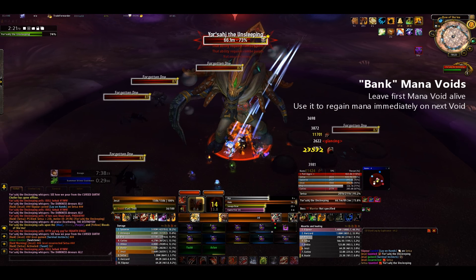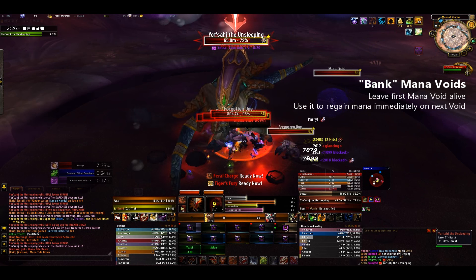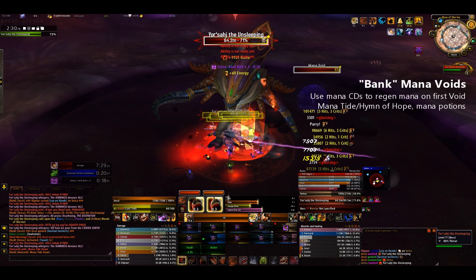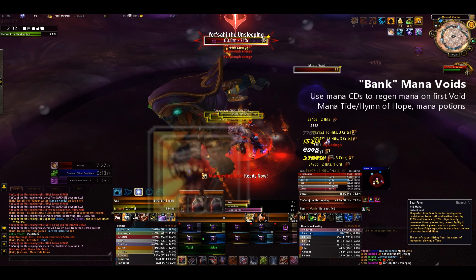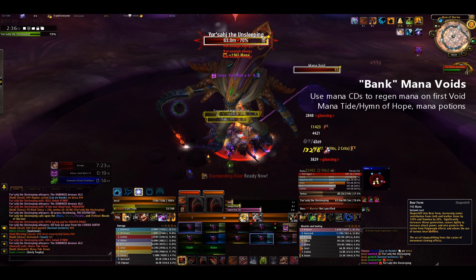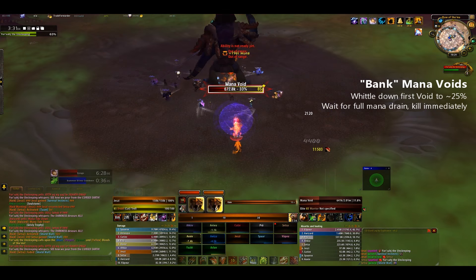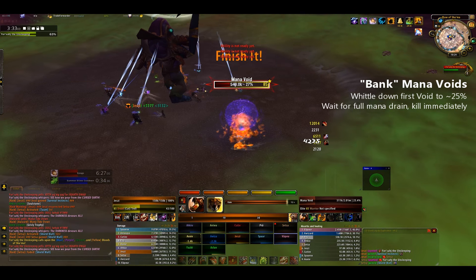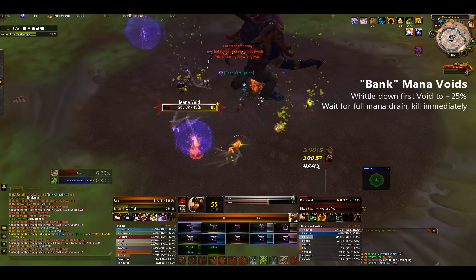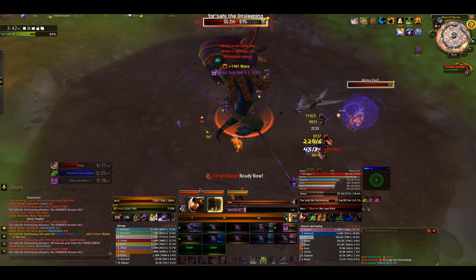The other tactical difference from Normal here will involve the Blue Ooze and Mana Void. The first Mana Void you will want to leave alive to be slowly whittled down and killed immediately on the next Blue Ooze. When the first Mana Void spawns, pop any Raid Mana cooldowns you have available, such as Mana Tide or Hymn of Hope. If you have neither of these available, make sure all casters have Mana Potions to pop. When the next Mana Void spawns, you will have the lower health one from the previous ooze ready to kill after everyone is drained for instant mana regeneration. The void that spawns second you will now leave for the next Blue Ooze.